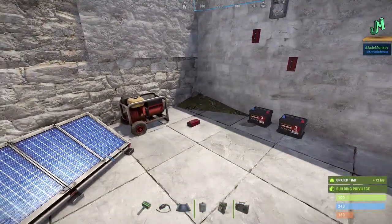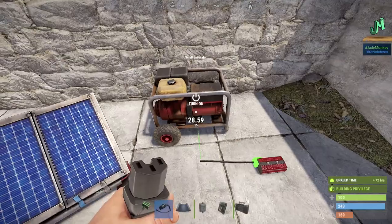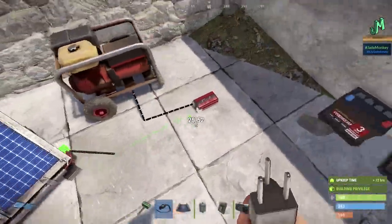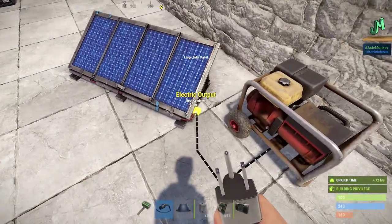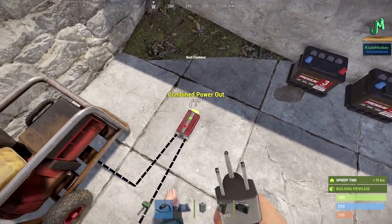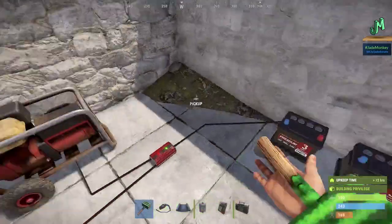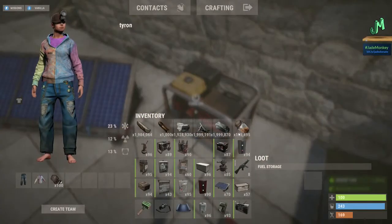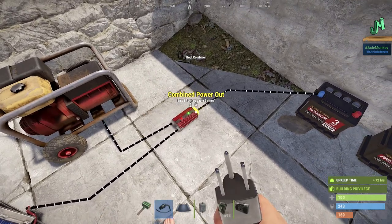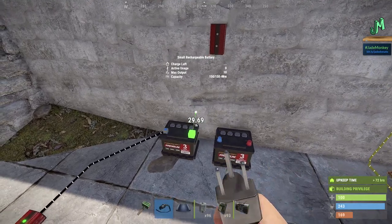Onto the next example: the root combiner. The root combiner will combine sources of power from anywhere. We'll plug in a solar panel output and combine it with the generator. We have 20 power coming from the solar panel on the right side of the root combiner. If we turn the generator on — with some low grade in there — you can see the combined power: 20 from the solar panel plus 40 from the generator, so we have 60 going into the battery. The root combiner can also take things from power outputs like batteries and combine them. Two small batteries with maximum outputs of 10 apiece gives us 20 combined.